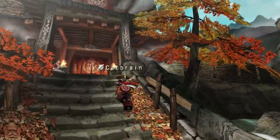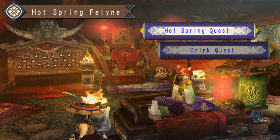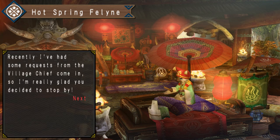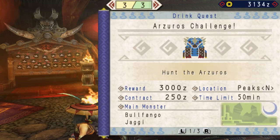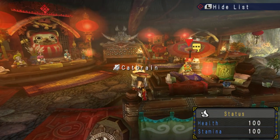Before we do that, go to the Guild Hall up the stairs and talk to the Hot Spring Feline. They will supply us with both Hot Spring and Drink quests. Completing these quests will unlock and upgrade helpful features — it's a very important part of this game. You should check this quest list periodically to see if anything new has popped up, like after each Urgent Quest.